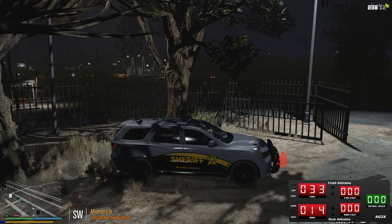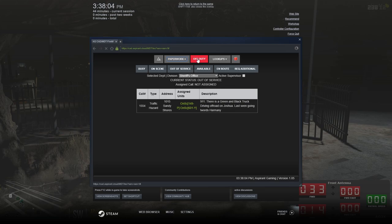We got our radar set, we're about to let dispatch know that we're 10-41, 10-80. We're gonna mark it in the CAD. 407 control, I'm gonna be 10-8, 10-41.